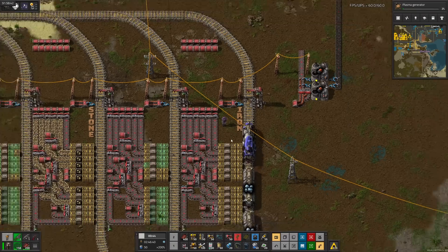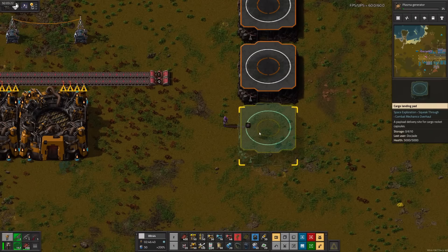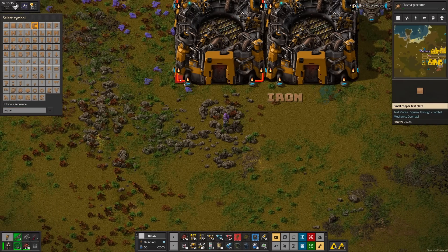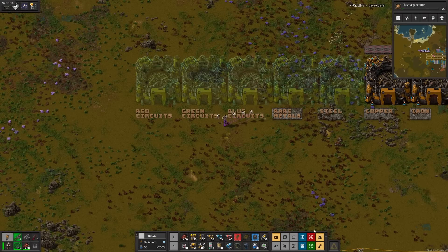With the train running, the ore supply should start catching up. Back to cargo rockets — I started setting up the landing pads for the rocket sections, rocket fuel, and space capsules. Then to the left, I'll put a cargo silo for each item: iron, copper, steel, rare metals, and all three types of circuits.